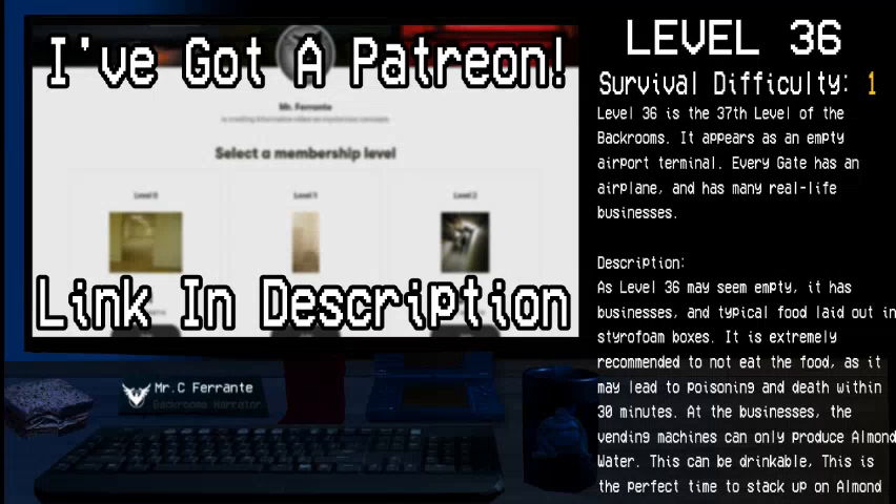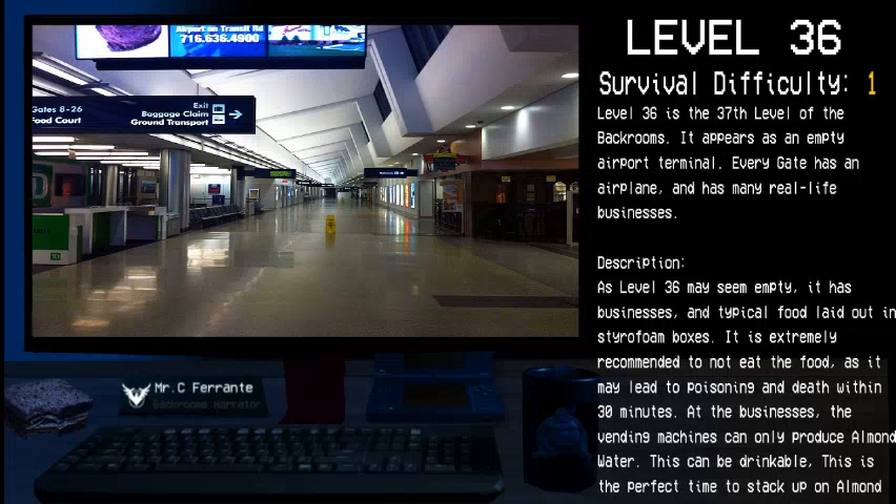Hello everybody, my name is Mr. Ferrante, and today I'll be taking a look at Level 36, also known as the airport. Survival difficulty: Class 1 Safe, Secure, Minimal Entity Count. Level 36 is the 37th level in the Backrooms and it appears as an empty airport terminal.